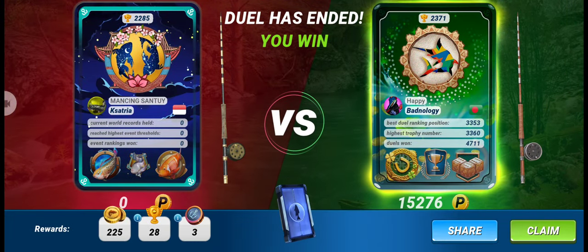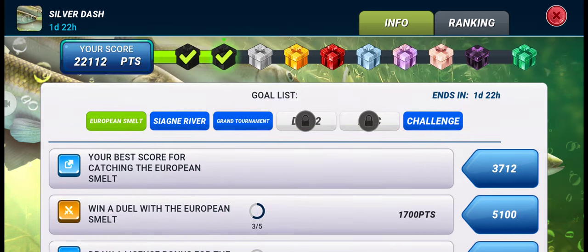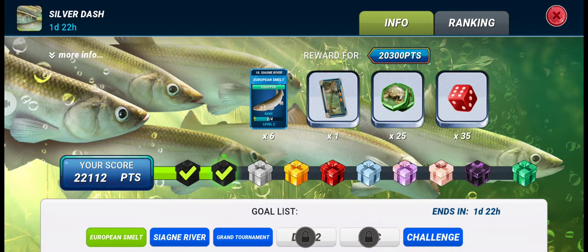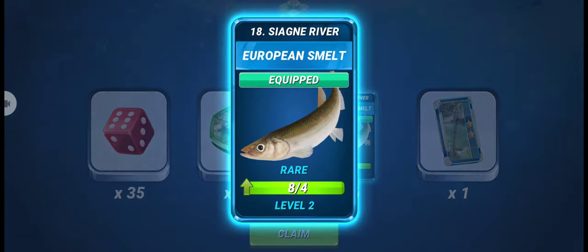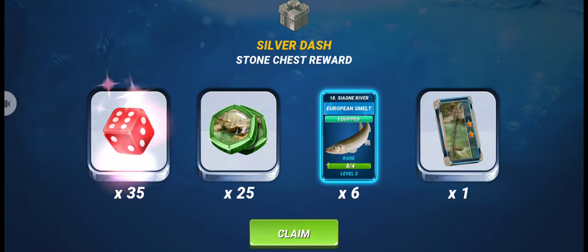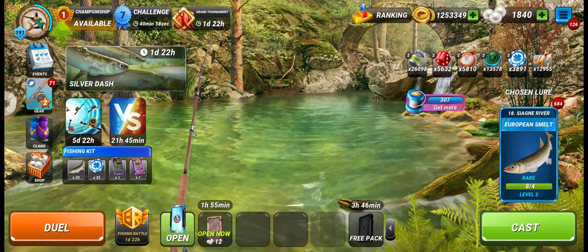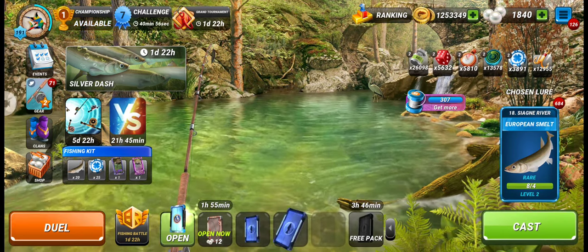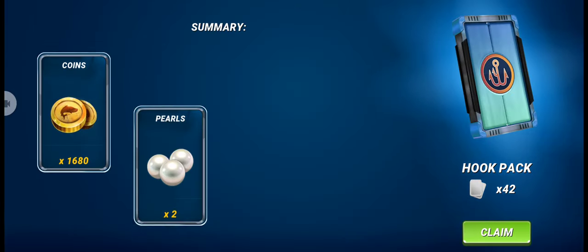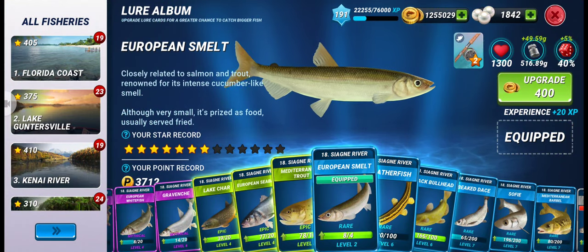The opponent gave up, so we won the third duel — 5700 points for a streak of three! We already got the second box. Let's claim our rewards. We now have enough lures to upgrade European Smelt to level three. We also got a two-star rod and another hook pack. Let's upgrade European Smelt to level three.